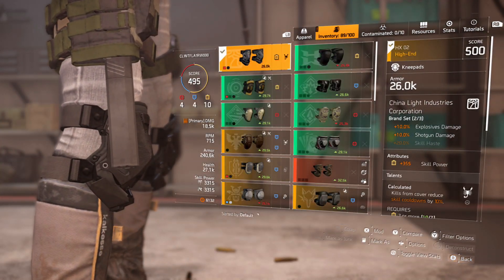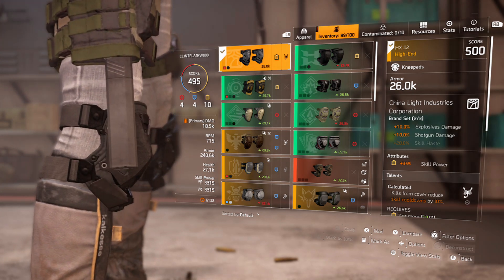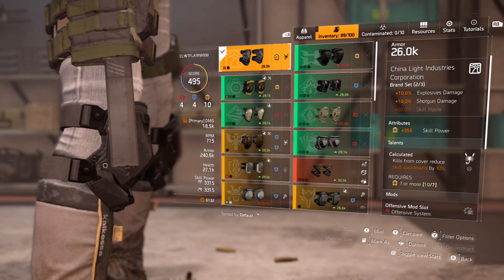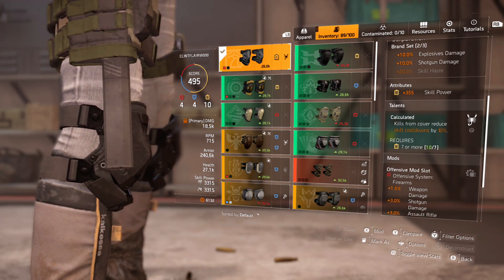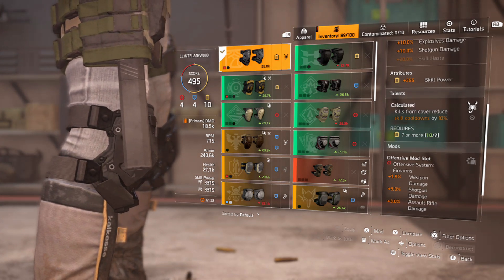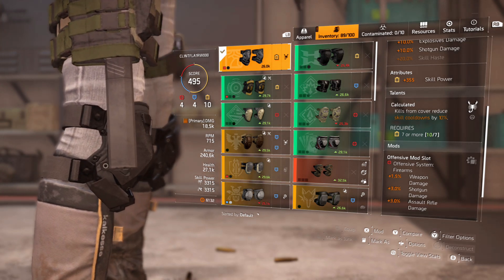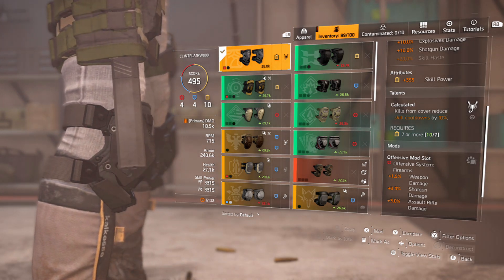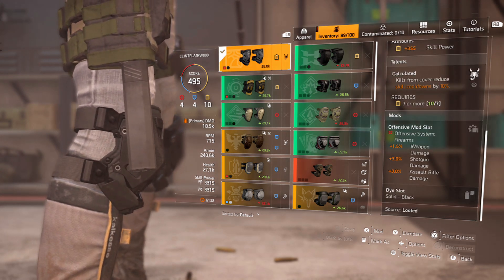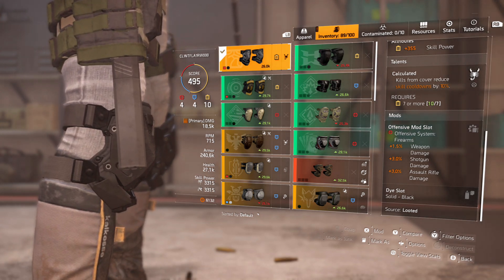The knee pads are the second piece of China Light Industries — again explosive and shotgun damage. The attribute is skill power, which you can reroll to skill haste if desired. The talent is Calculated: kills from cover reduce skill cooldowns by 10%, requiring 7 or more utility stats to be active. That's really strong as it also applies to your skills, so when you're in cover you can get your skills back even quicker. Offensive mods are weapon damage, shotgun damage, and assault rifle damage.